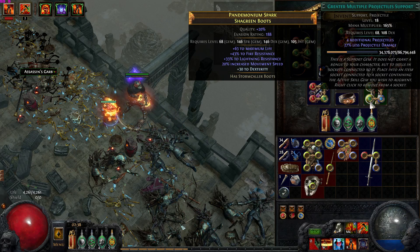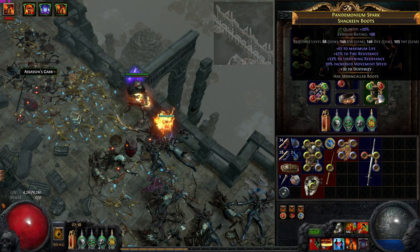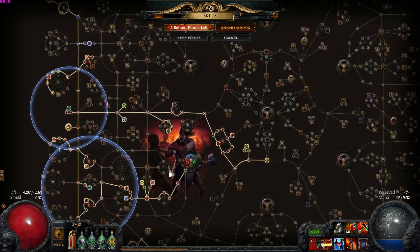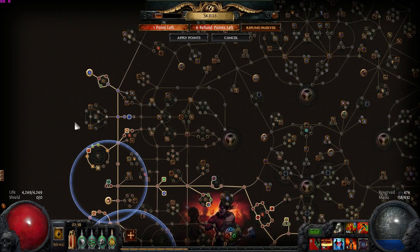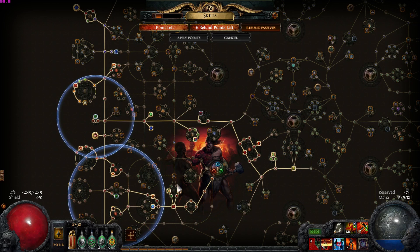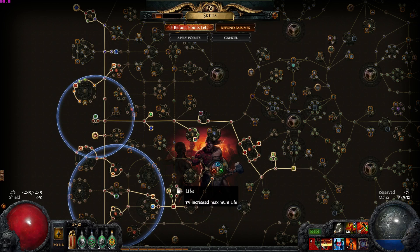Because we have 43% fire resistance on these boots, I crafted dexterity on them. The 30 dexterity allowed me to get rid of one of the big dexterity nodes on the tree — that's another point saved. I can actually refund another point as well, which gives me one extra point. I could start going here, but let's get some more HP just in case. I want more damage, but let's get HP — that's more important.